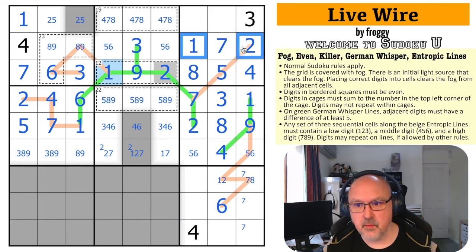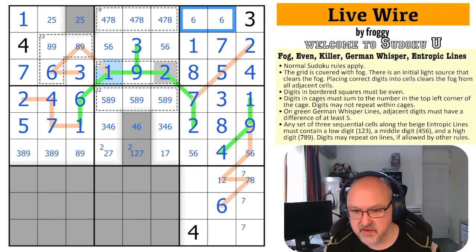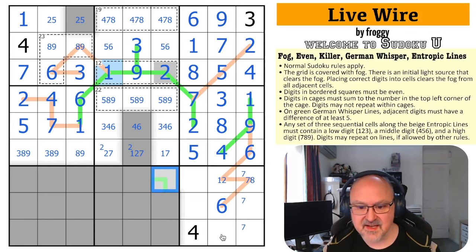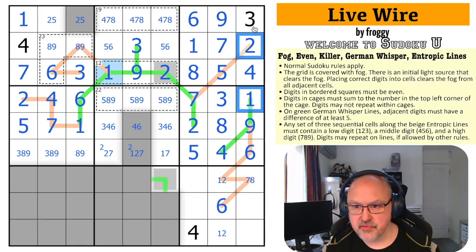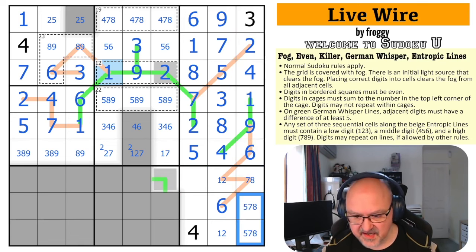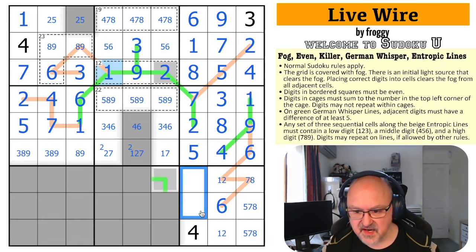This becomes a pair. The remaining digits 6 and 9 go in — the 6 here looks up making that the 9 and that the 6. The 6 looks down making that the 5 and that the 6. This is now an even digit. The remaining cells in the box are 5, 7, and 8, so these two are 3 and 9.